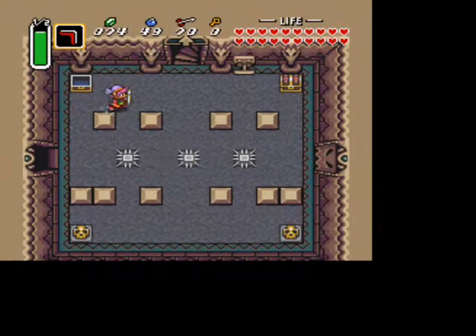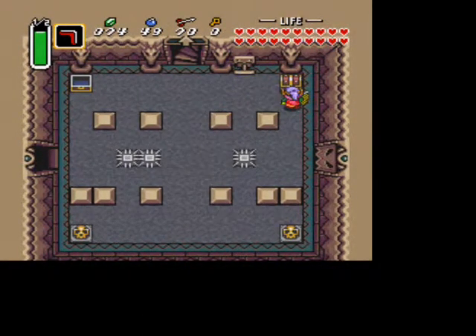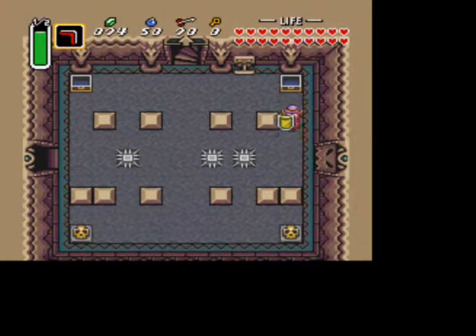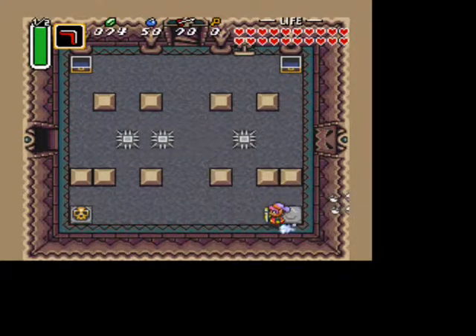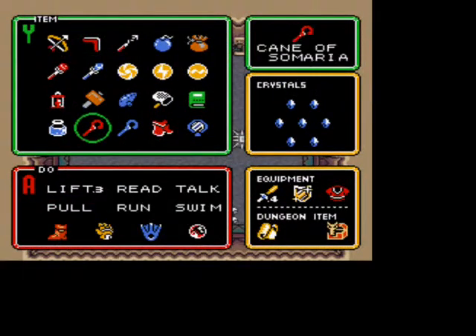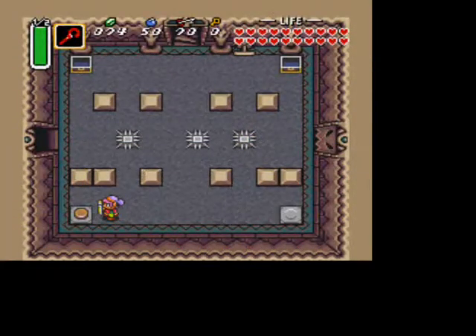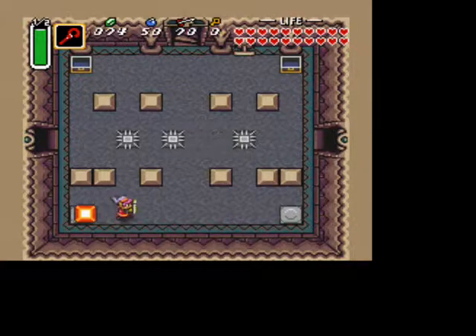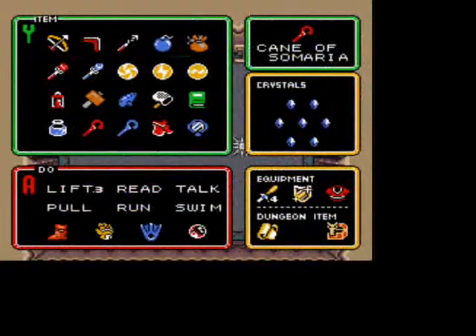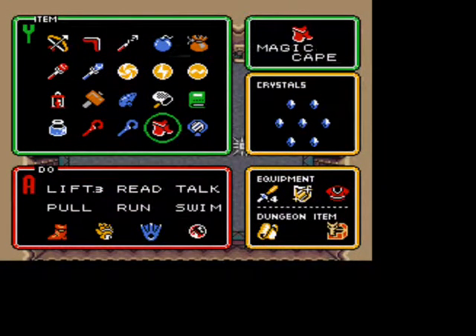The red mail is not a required item to beat the game, so if you're a daredevil, by all means don't get it. But I highly suggest getting it, as this dungeon just keeps getting harder. Then do what I did in the walkthrough — you're going to want to use your Cane of Somaria here and push a block onto the little switch there.